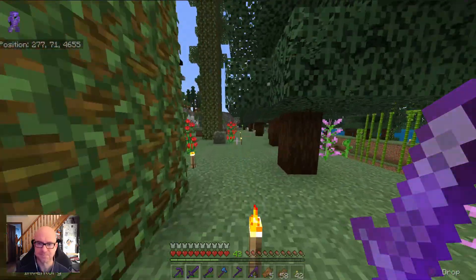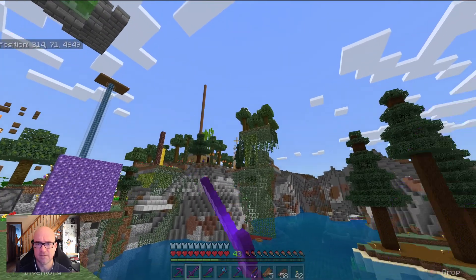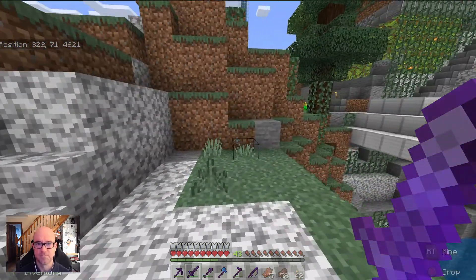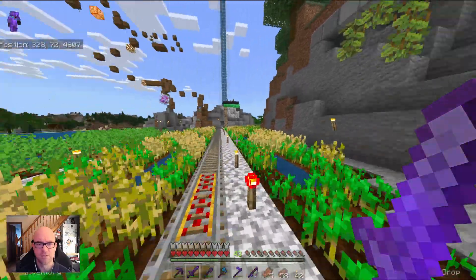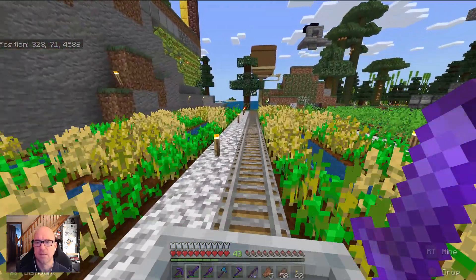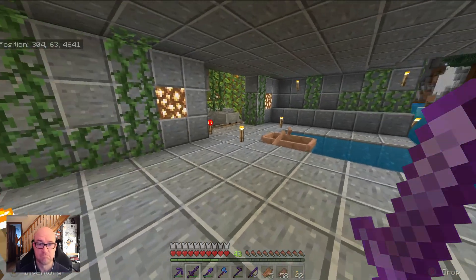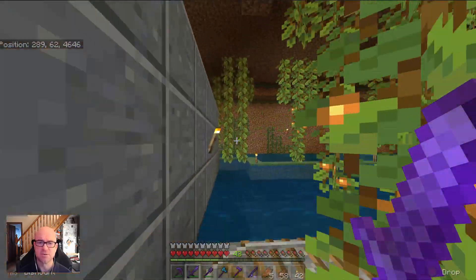Nobody wants to keep walking around everywhere, so I have a minecart railway that goes from the storage area. Here's a map I put together. We're going to take the minecart from the farm and storage area over to the nether portal. The island is basically entirely hollow underneath — I did put a nice little port in, but I don't often use it because it's just annoying having to get off the railway all the time.